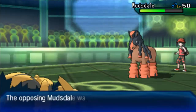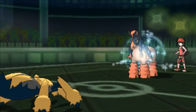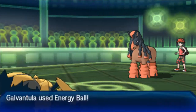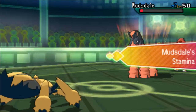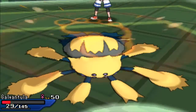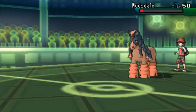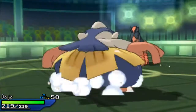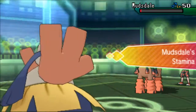He ends up switching out to his Mudsdale and I'm gonna go for the Energy Ball, but because of leftovers he's probably gonna be able to live — the Energy Ball is doing minimal to maximum damage rolls. He just barely survives and goes for Stomp. I thought he was gonna go for Earthquake honestly, because Earthquake is STAB and more powerful. I'm gonna go to my Hariyama and go for Fake Out.